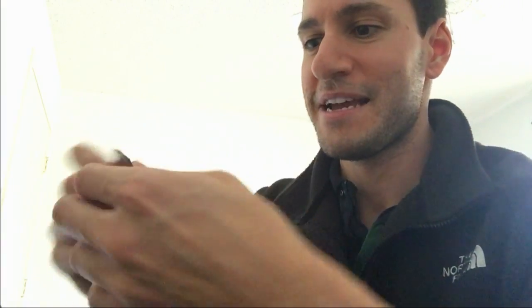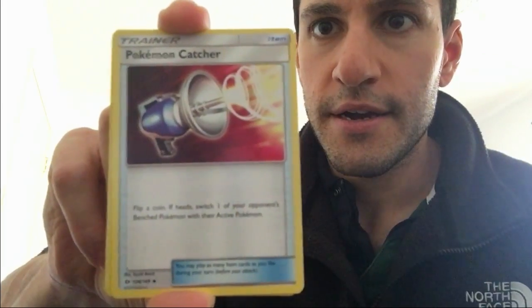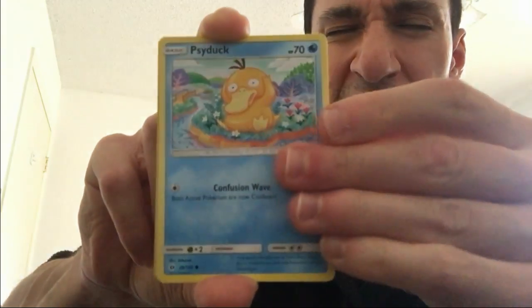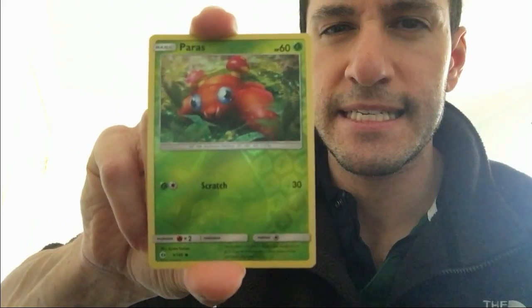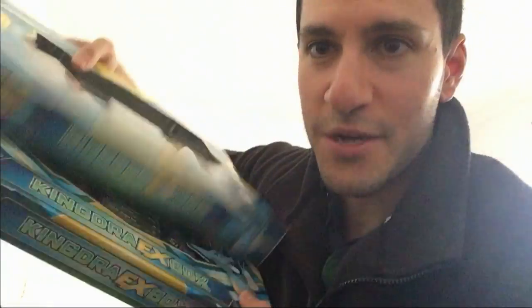The only way to save this opening is if this Sun and Moon pack has an Ultra Ball secret rare or any hyper rare rainbow — I will take it. We have not had the best luck so far. There's the code card — the card trick is four cards. Starting off with an energy, then an Eevee, then a Dratini — and the final card is a non-hollow rare.